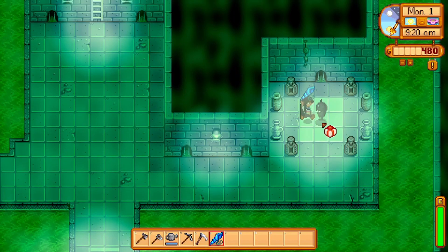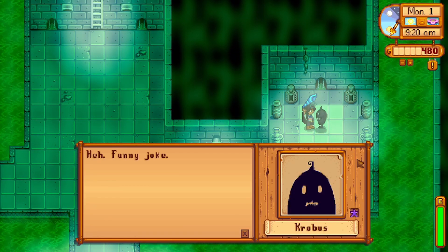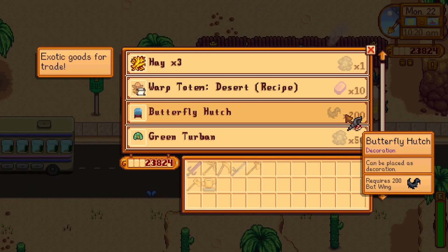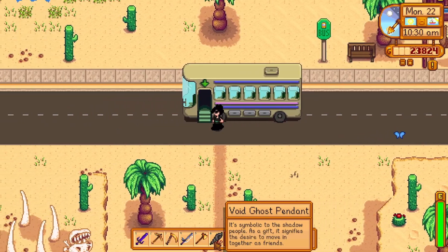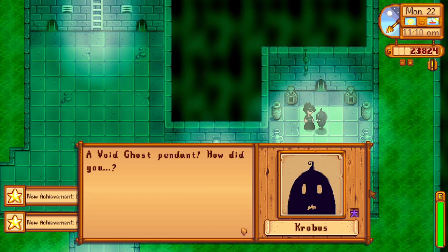Once you've reached 10 hearts with Krobus, instead of gifting him a mermaid pendant to make it official, you'll need to head to the Desert Trader at Calico Desert and trade in 200 void essences for a void ghost pendant — or it can be randomly dropped by enemies within Skull Cavern. The void ghost pendant will only be available when your hearts with Krobus are high enough, and it can only be used on him.